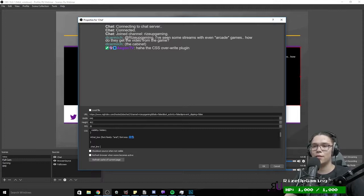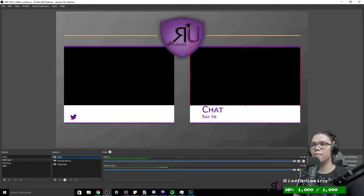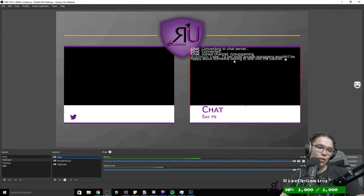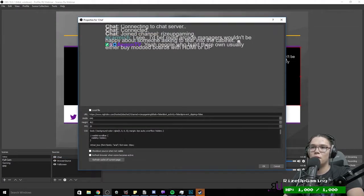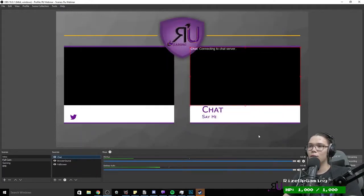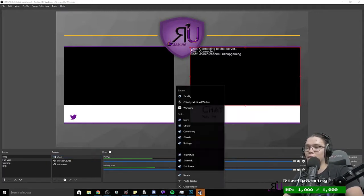Set the font-size to 30 for this demonstration. You'll get a scroll-through effect every time you refresh the source, but it will go away as chat fills up. I'll leave it at 24 since the line spacing gets messed up at larger sizes.